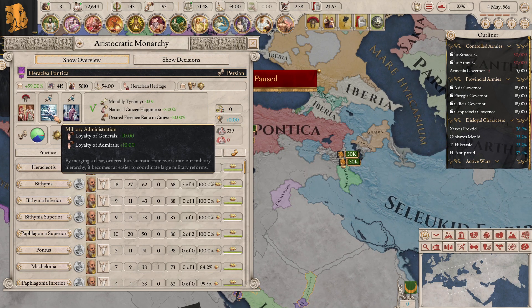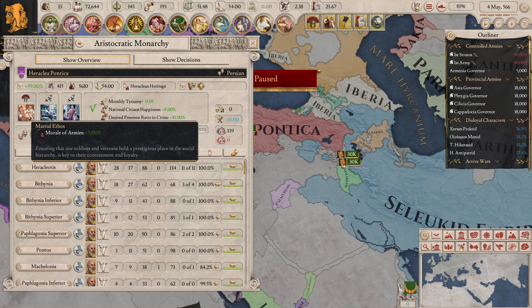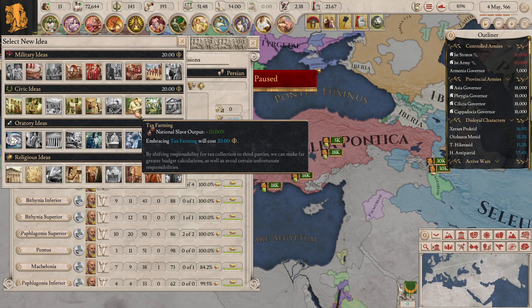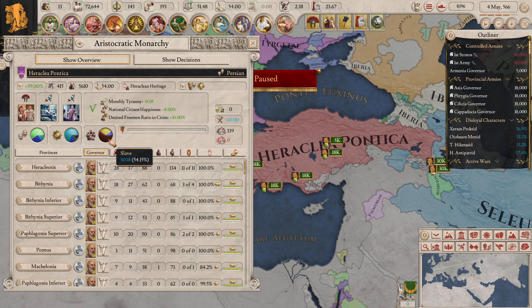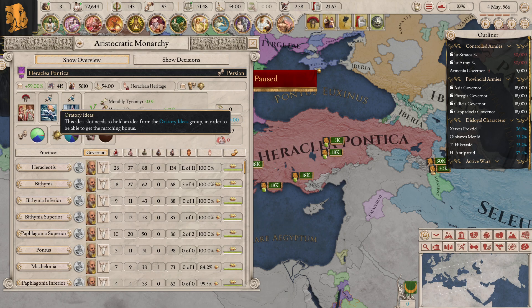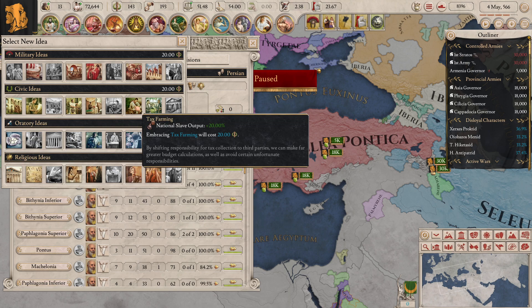I currently have military administration and strategic propaganda. I don't really need all that at the moment. Unintegrated culture happiness could be useful but there's something else I want. First of all we're going to get rid of armies out. I'm not at war at the moment so I'm going to go for national slave output plus 20%. Why? Well, we have a shed load of slaves. About 54% of our pops are slaves. They're going to make a hell of a lot of gold for us. So slave output - thank you.